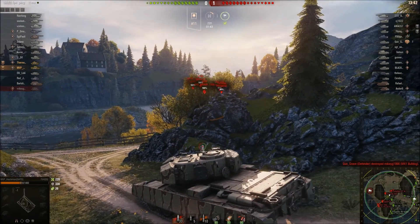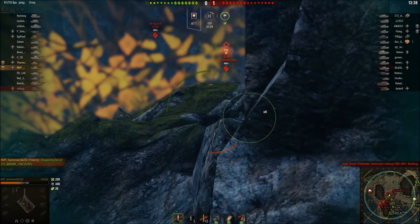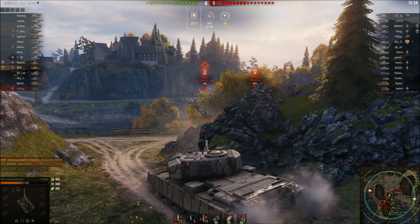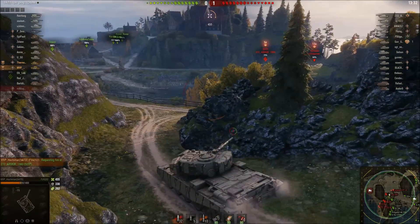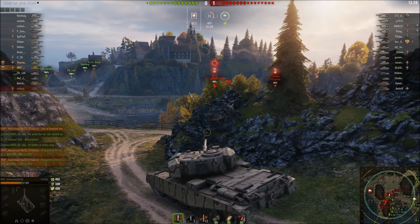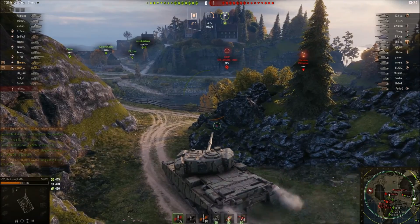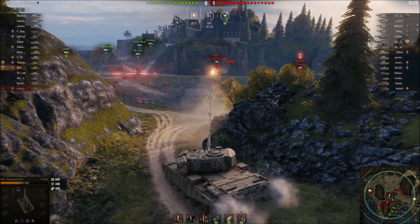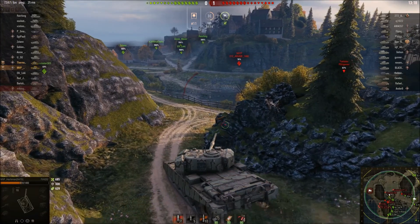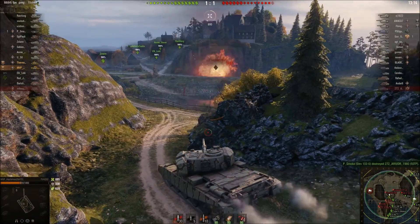And then holy crap, here comes a 50TP. I'm already starting to get a little bit of spotting damage. The 50TP is coming out, he's looking at me. I pound his side and back off. He's taking damage and I'm getting at least half of his damage for spotting. He's not looking at me — I come out and pot shot him. He takes another hit. I don't know what he's doing and I don't care. I put another one into him and he's dead.